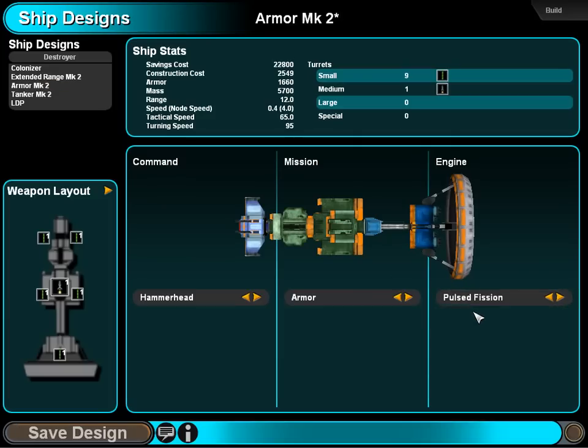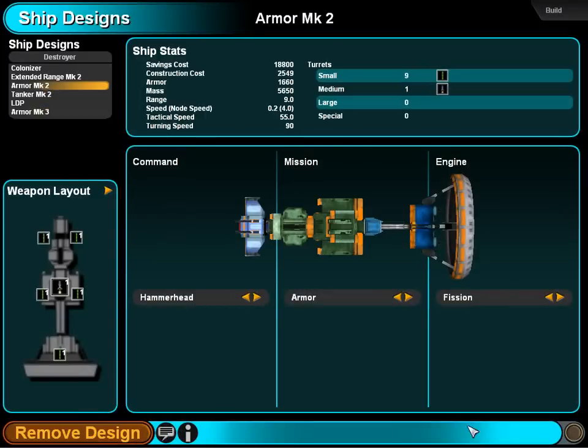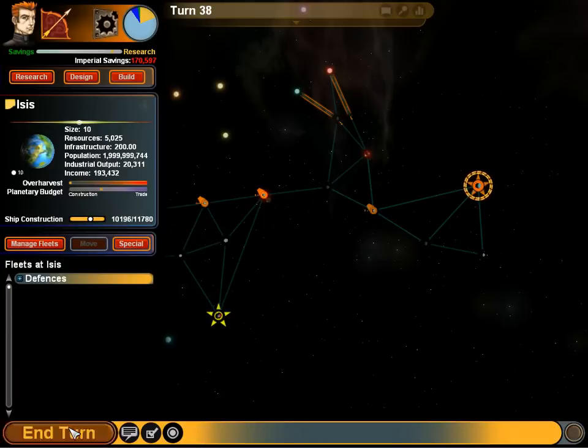We're gonna do that — we're gonna make an Armor Mark III, everybody. A lot more expensive... oh, that's not that bad. Four thousand more. Ship design ready for construction, and we are gonna mass-produce these toothless wonders. Construction order placed, Commander.